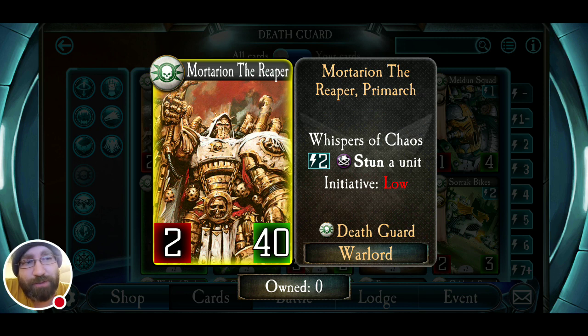What does his transformation do? I believe for two energy he heals four to himself. It doesn't stun anything, doesn't do any damage — it's just an improved Typhon, which is bad late game because he gets the eight health from pulling off his Whisper, and then he can heal four — so he's going up 12 and can keep going. The Death Guard arguably have the most healing potential — it's a close call between them and the Iron Hands, but I would say the most potential to heal.